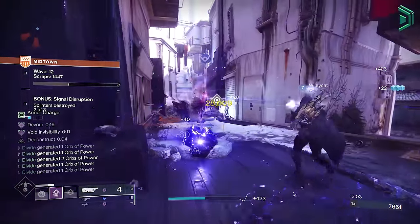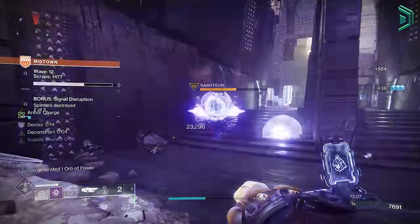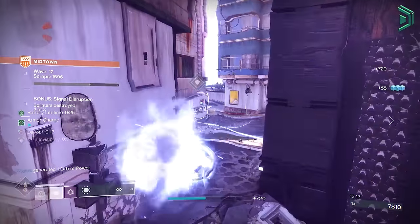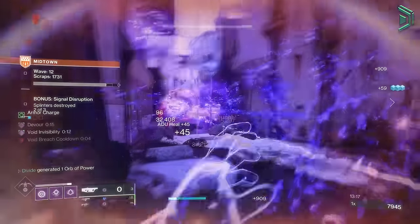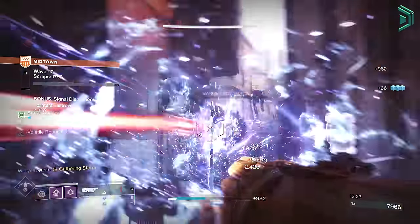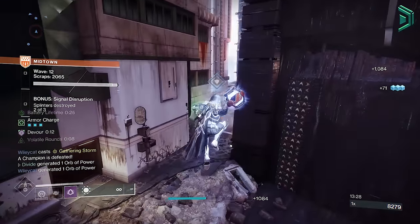On one side you've got great add clear that pairs brilliantly with void builds — just make everything go boom with Volatile Rounds and Chain Reaction, which is a great combo. And on the other side, if you can get the perfect roll you can achieve some serious DPS. Use Izanagi's Burden, use Edge Transit. Today I'm going to go over all the rolls for this weapon and give you what I think are the best rolls for both PvE and PvP, whether you want it for general add clear or for raids and dungeons for the best boss DPS.